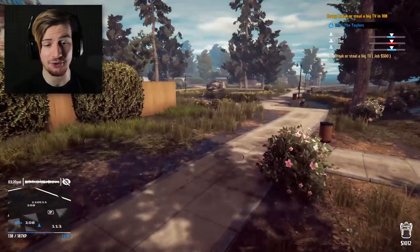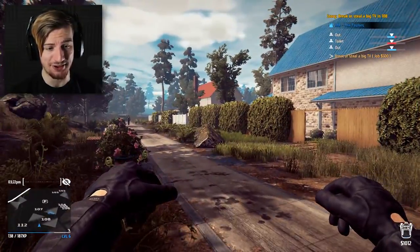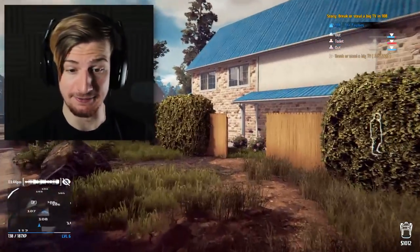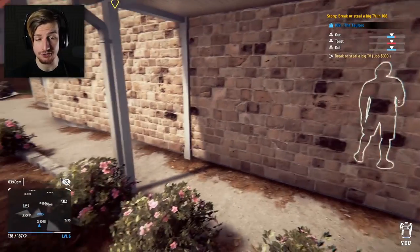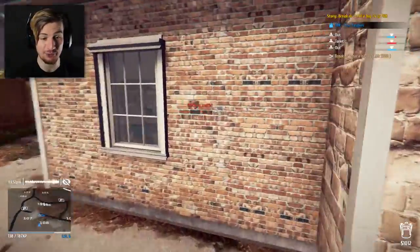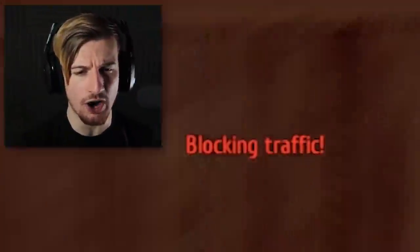I did absolutely nothing. We got this thing coming past, so we're gonna wait. Let's continue on with our break-in. I don't know how many residents there's gonna be, but this is the first major break-in that we're doing. How am I blocking traffic though? I'm on a driveway? If I hold space and lean around stuff - I can actually do that. I'm kind of stealthy.